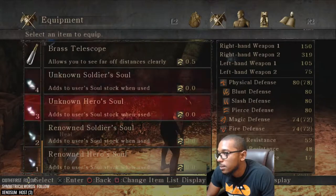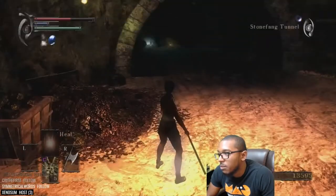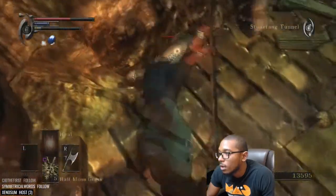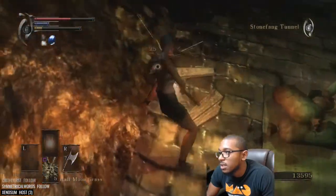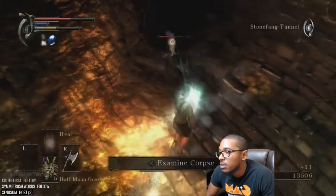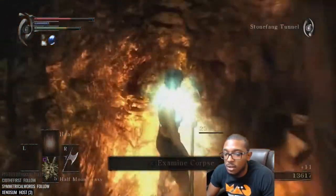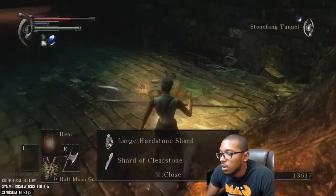There are two lizards here — we're gonna kill them. It's not the end of the world if you miss either of these guys because there are plenty of lizards to get what you need. I've never had a run where the lizards didn't give me everything that I need. Large heartstone — nice.